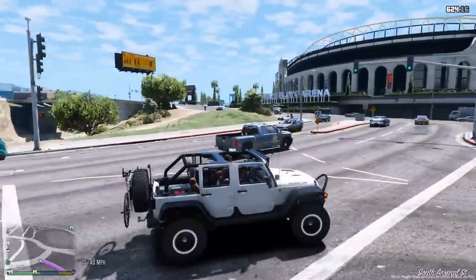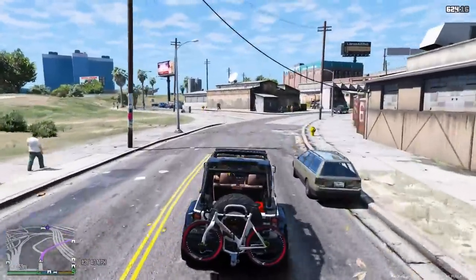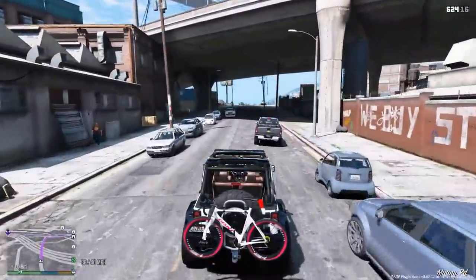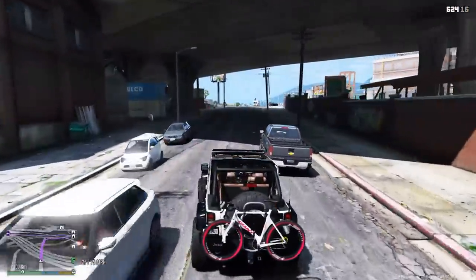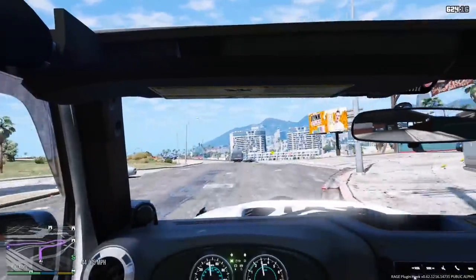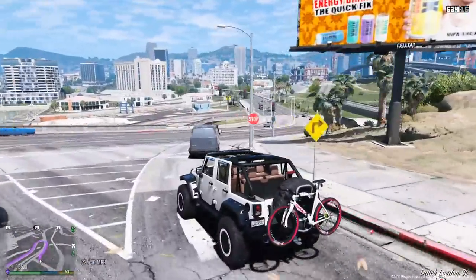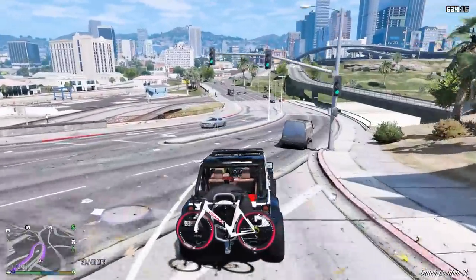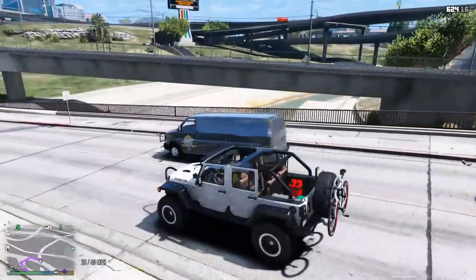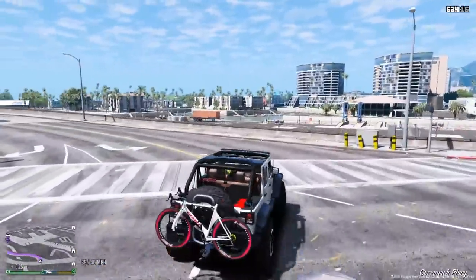Oh, that's one of my guys right there — you see the truck? We out here, man. You guys are going to see some of our trucks all around the map as we expand our business, which is pretty cool. I love this Jeep. Oh, here's one of our vans right here — Ace Trucking and Logistics. Business is doing well, guys. As you can see, we have lots of drivers out on the road.